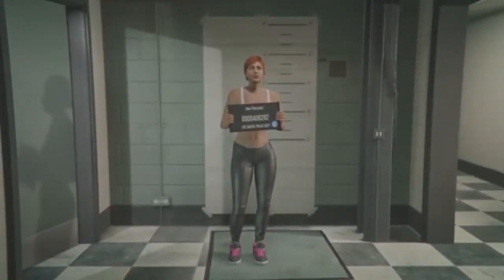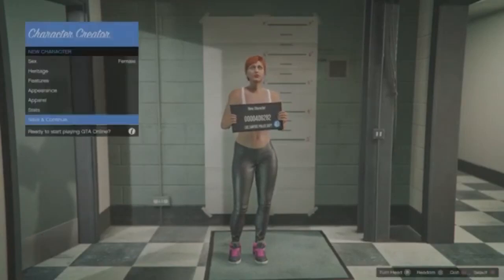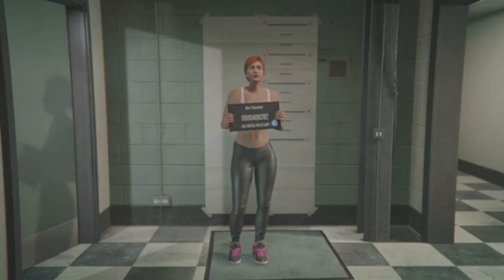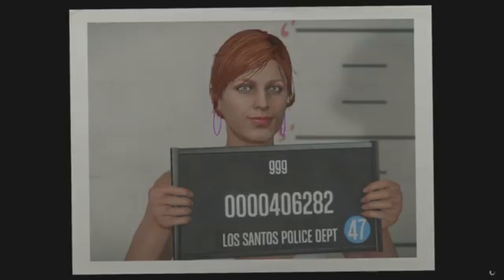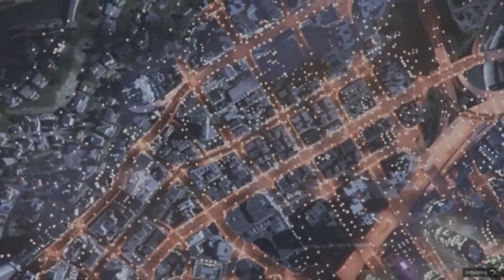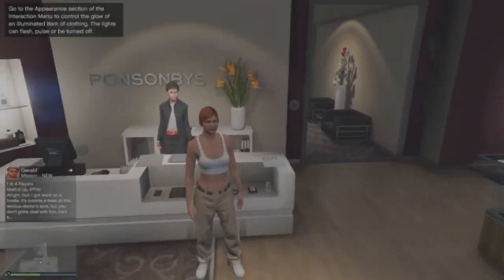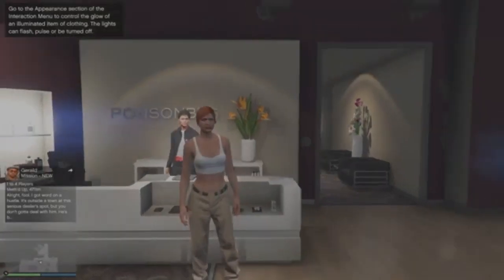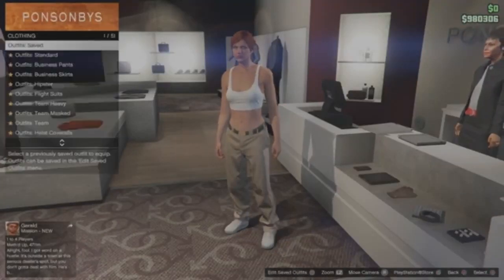Once you copy the rank, you want to go online. Once you're back online with the female character, you want to go to the front desk, go to Standard Outfits, and purchase the first outfit.